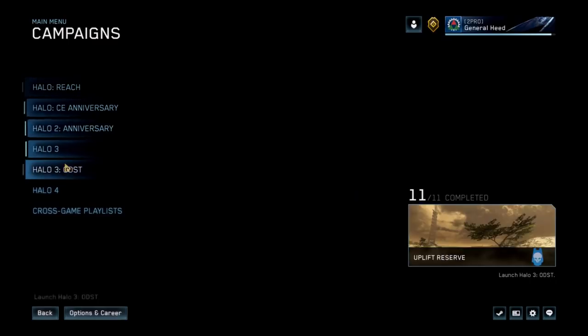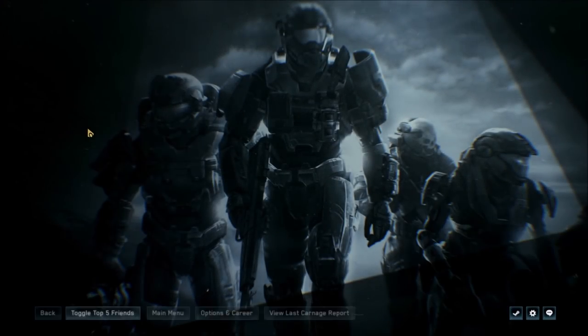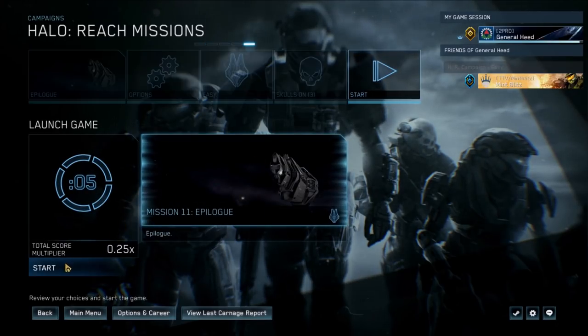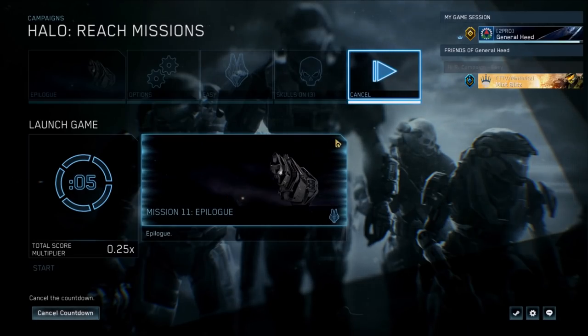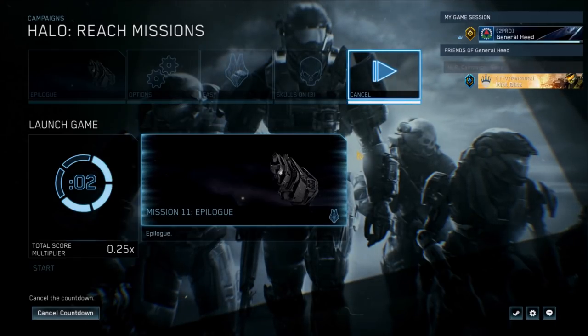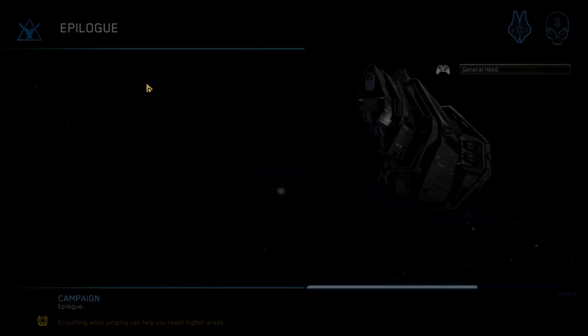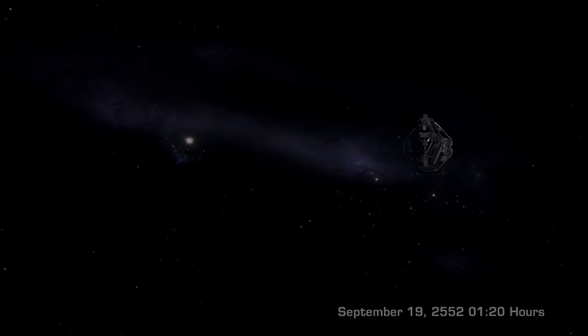After that, you're all good — that's really all you need to do. Once you have that copied over, just go back on MCC, go to the epilogue mission, and start it up. This time, once you load it up, everything will still be the same at first. But this time the credits will work, to a certain extent, which I will show you momentarily.